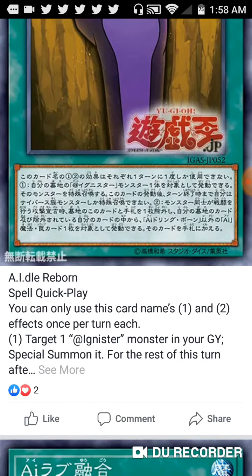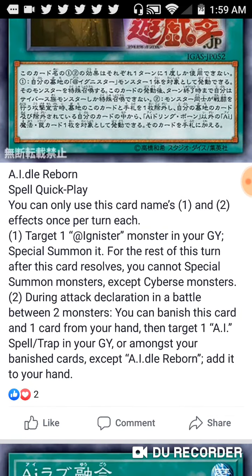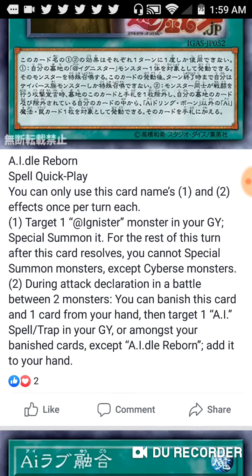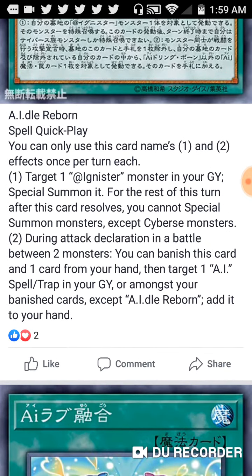AI Del Reborn is a Quick-Play Spell. You can target one @Ignis monster and Special Summon it from the graveyard, but for the rest of the turn you cannot summon monsters except Cyberse monsters. During the battle phase, during an attack declaration between two monsters, you can banish this card and one card from your hand, then target one AI spell or trap from the graveyard to add it to your hand. It's a bit confusing on the read, but it's basically Cyberse Monster Reborn with a battle phase recursion attached.